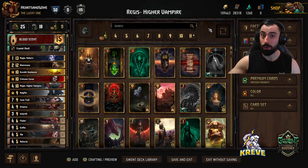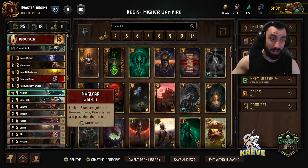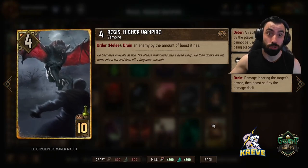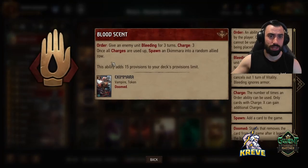For today, I've put together a Vampires Monsters list for everyone. We are utilizing Regis High Vampire in this list. Pretty interesting and unique card. It does act as a tall punish option for us. So we're going to get into that very soon, but first we're going to discuss the leader ability.